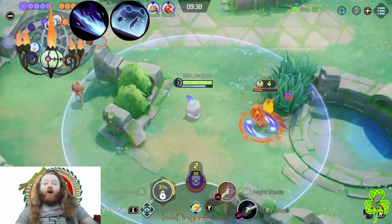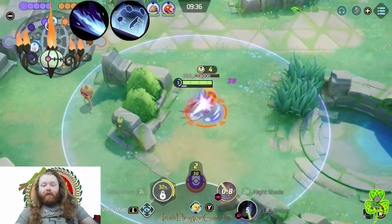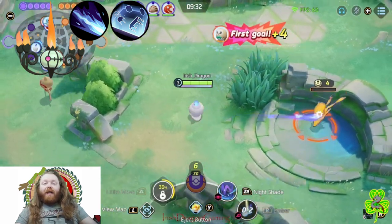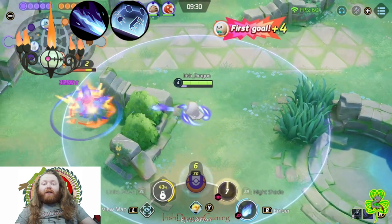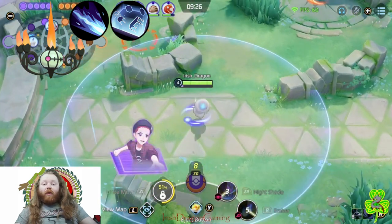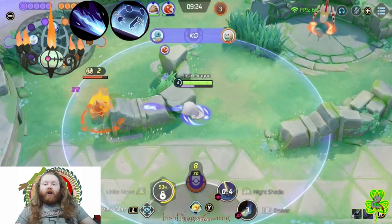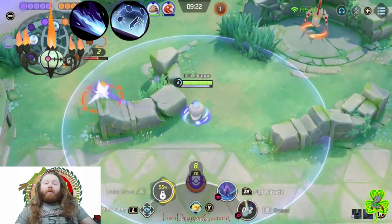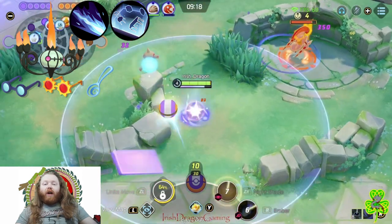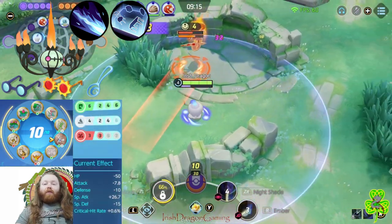You've got to be constantly aware of your surroundings and make sure you know where the enemy team is and where wild Pokemon are, so that you are hitting your Flamethrower in that sweet spot to get the cooldown reduction on it. Otherwise it's a pretty rough cooldown and it doesn't usually go too well for Chandy. I'm using Wise Glasses, Choice Specs, and the slickest spoon you've got in the drawer.